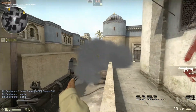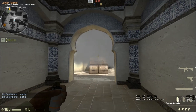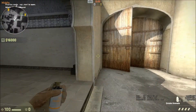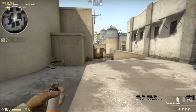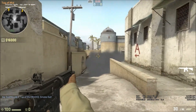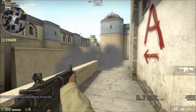The reason I have a set throw from lower tunnels is that a lot of people just throw it from anywhere in lower tunnels and sometimes mess it up — it bounces too hard off the wall and lands in the wrong spot. Throwing it the way I showed ensures it always lands on Xbox. You can also simply throw a smoke right at the corner of the box from either side of mid, which pretty much does the same thing and is a little simpler.